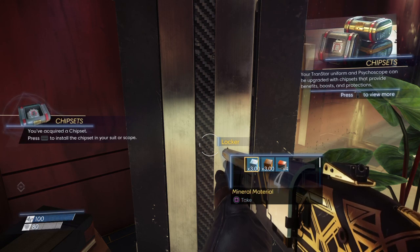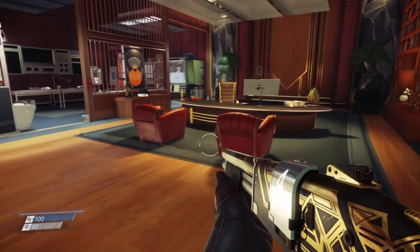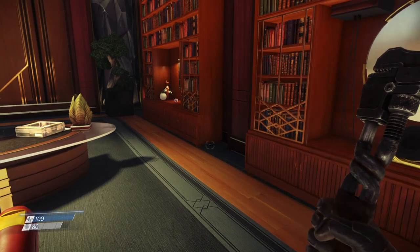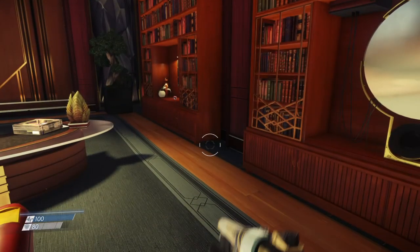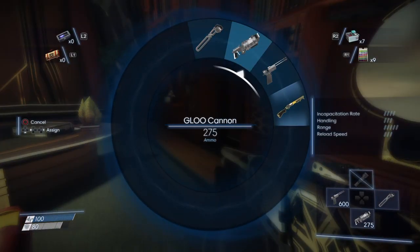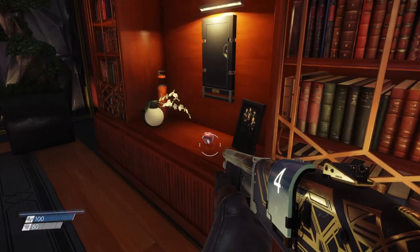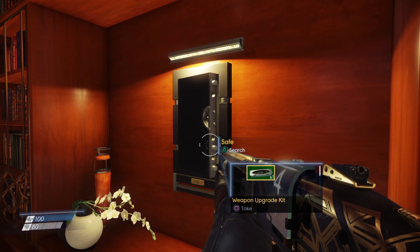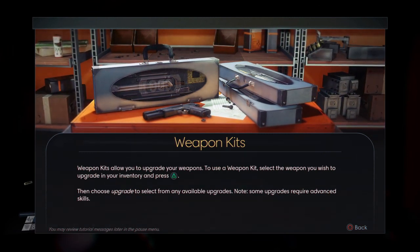Shotgun shells fabrication plan — so we can already make shotgun shells. And then of course the materials here and more shotgun shells. Very nice. We're not going to watch the video yet — we're looking around. We have our wrench. Let's go ahead and put this disruptor gun — we need this shotgun here. There we go. So we got the shotgun, wrench, and glue gun. If I need to switch over to the stun gun, we can do that. Oh nice — a glue cannon ammo fabrication plan! So we already can make glue gun ammo, shotgun ammo, and now we have a weapon upgrade kit. Weapon kits allow you to upgrade your weapons — select the weapon, press Triangle, then choose Upgrade. We will figure out what we want to upgrade in a second.